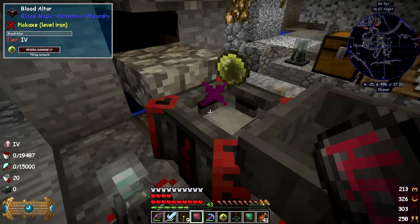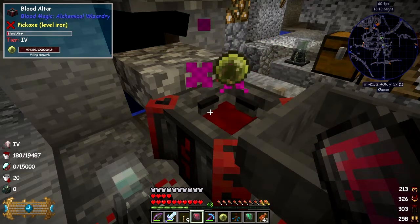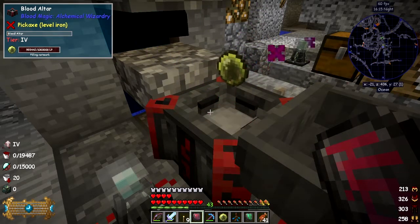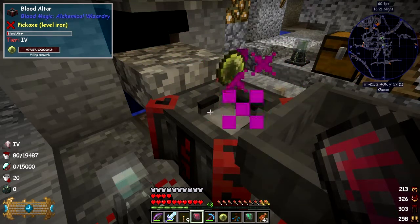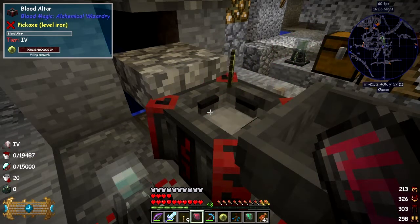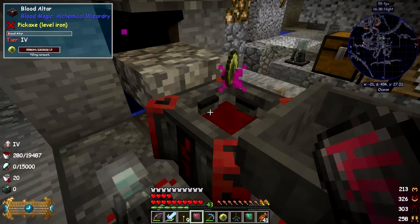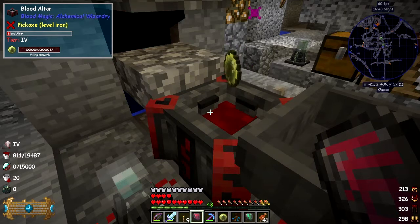From the 1 Pro add-ons, how much LP we've got in the network. On the bottom left-hand side you can see a little bit more information. The top one is showing you how much blood is in the altar at this time, and the second one is showing the progress of whatever we're making. As you can see now they've got 101 million LP.